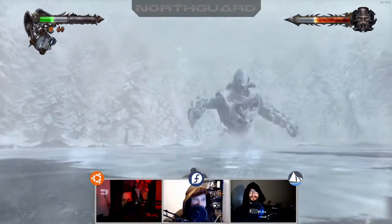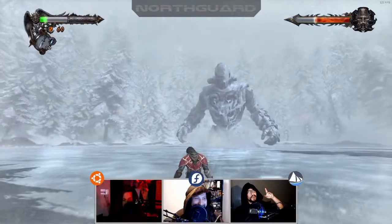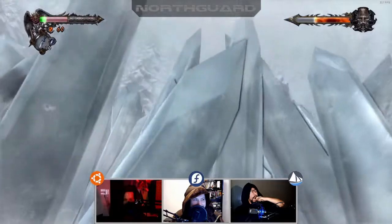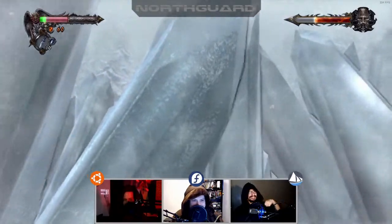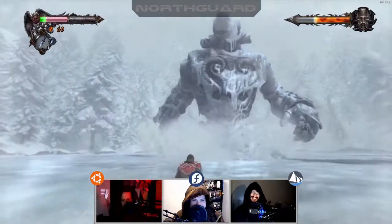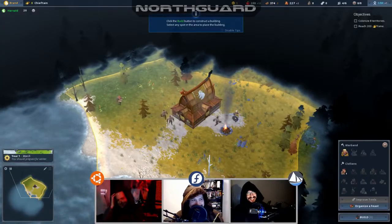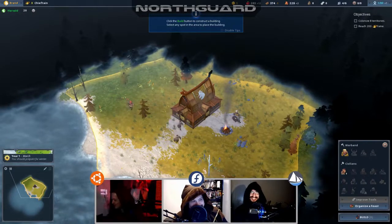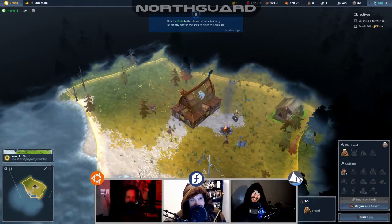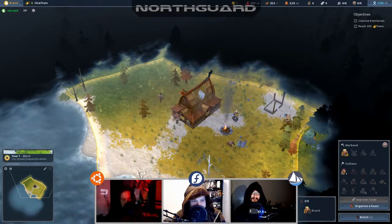This game was developed by Shiro Games and you can pick it up for around $29.99 USD. It's developed on the Heaps Engine, which is interesting. We've got three distros — the developer's worst nightmare. I'm running Ubuntu 18.04 LTS with a Ryzen 1700, 16 gigs of RAM, and a 980.